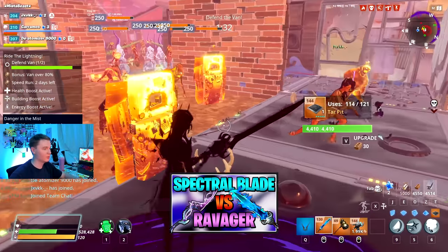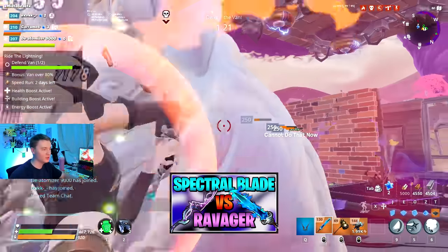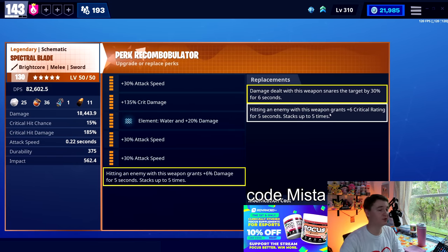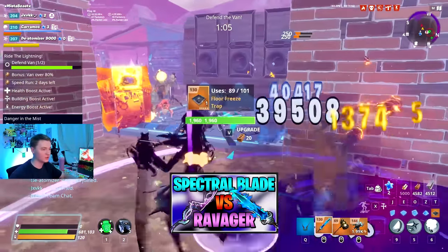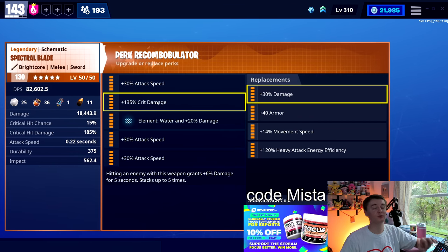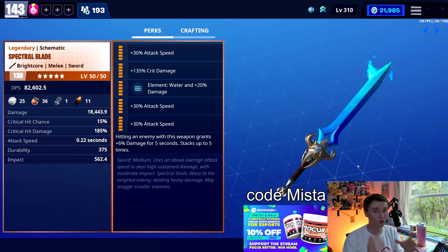The Ravager can also be triple attack speed, but it is locked to energy or physical. The fact that you can have a water Spectral Blade means that in fire missions, it actually out-damages the Ravager — ignoring the special six-perk wave of damage on the Ravager which does put the Ravager back into the lead. The Spectral Blade also has some pretty good six perks: extra damage or extra crit rating. If you're running a Totally Rockin' Out build with triple crit damage, I'd recommend the crit rating six perk. For triple attack speed with Luna, you want damage. The versatility of this weapon is not to be understated. I have specific videos on the Spectral Blade and ninja loadouts — both will get you set up with the best build you can have.